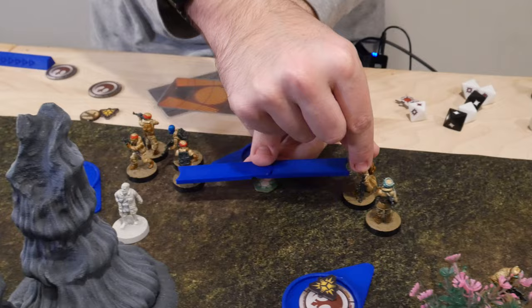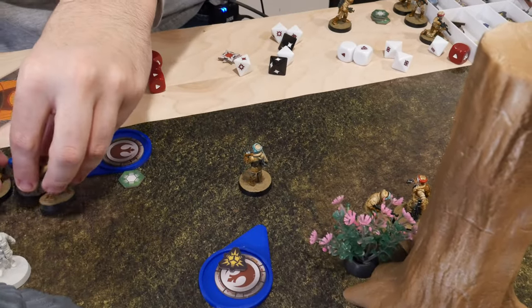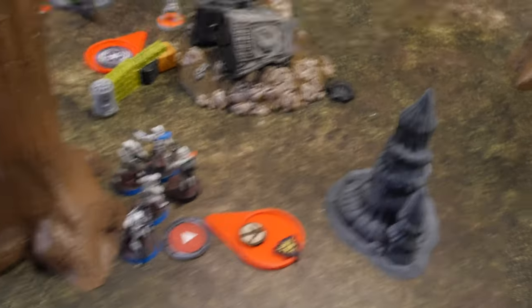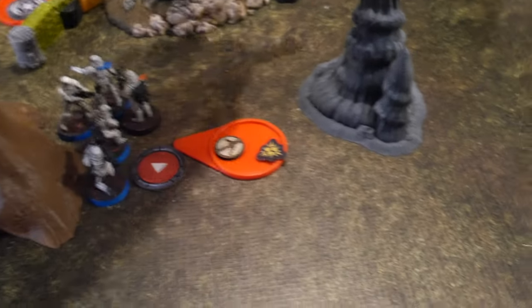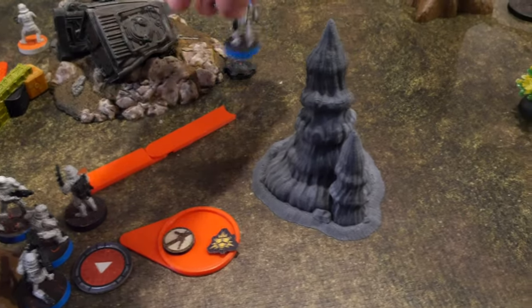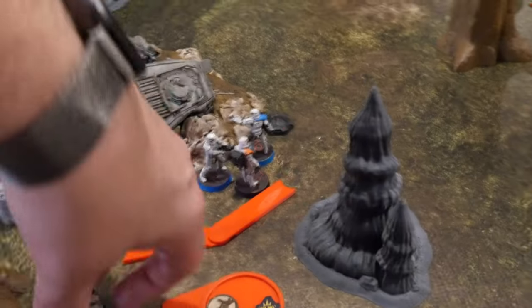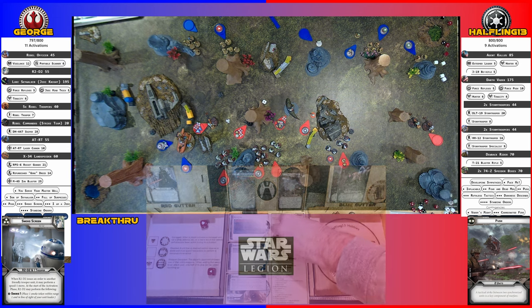These guys are going to over here, through a core. Going with these guys — they are going to roll suppression, keeping it, so one action anyway. They are going to walk into the minefield. The mine does black and red — two hits, two, two, one, one.